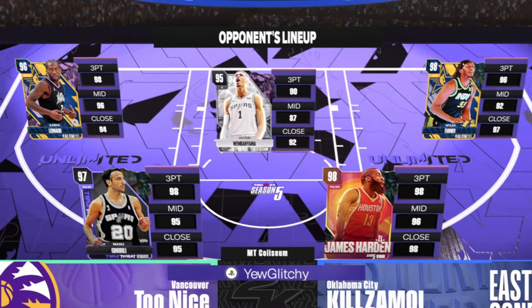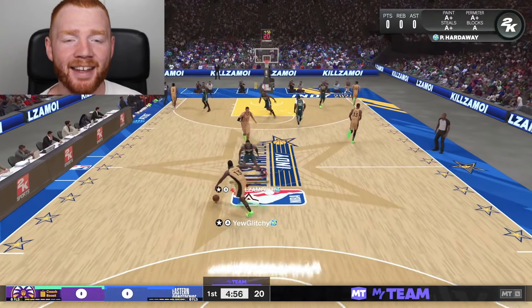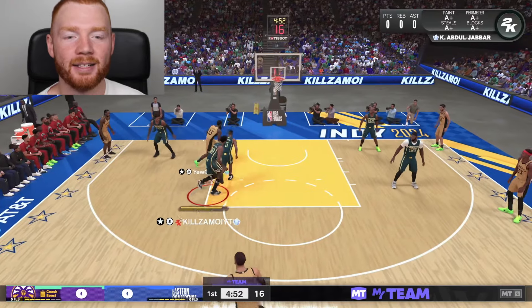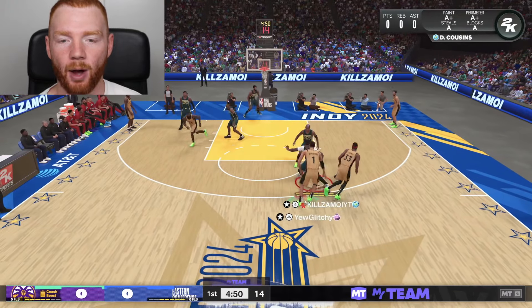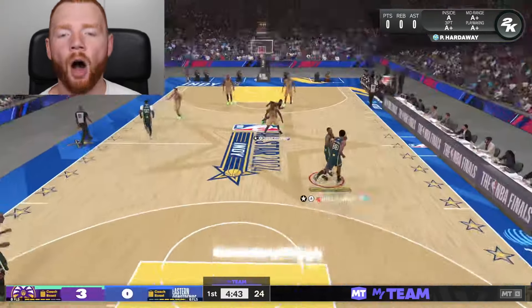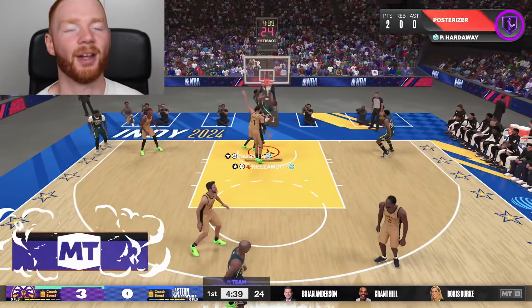My opponent has a very good team, but I just want to see what these new iconic players can do for us. Like Penny Hardaway, also even Jason Kidd - I want to see if that card's good. But Penny, you're the one I was most excited to pull, and also Brandon Ingram actually. I haven't been playing much 2K recently, so let's see how we go.